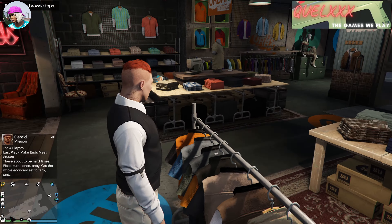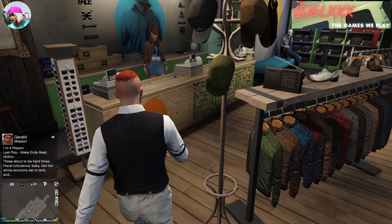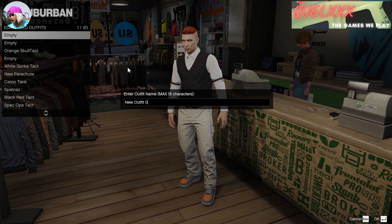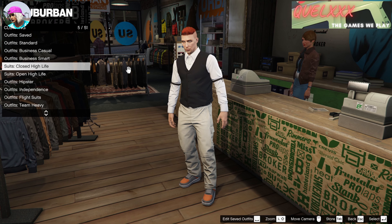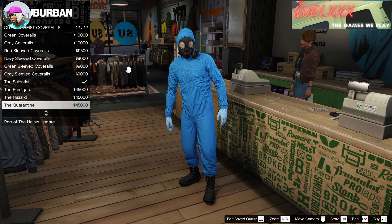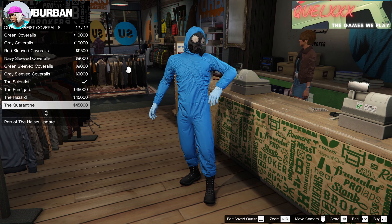Once that is done, go ahead and walk to the counter and save your outfit. This should be saved in outfit slot number one — just name it any name you want. Next, go to outfits, heist coveralls, and choose from any of the four with the gas mask.